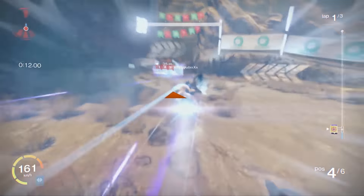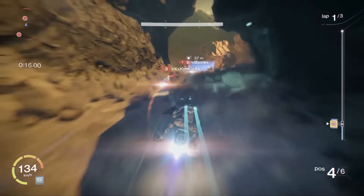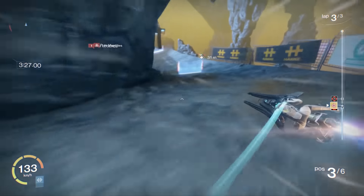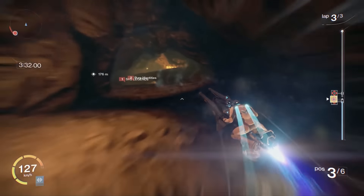Side boosts are extremely important to master. You can only stack up to three of them because the side boost takes less fuel perk is currently broken. If you time it correctly, you can use the side boost while making a hard turn to avoid letting off the gas and conserve all of your momentum.